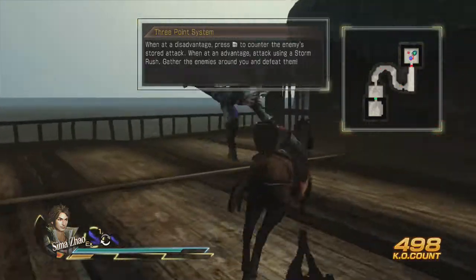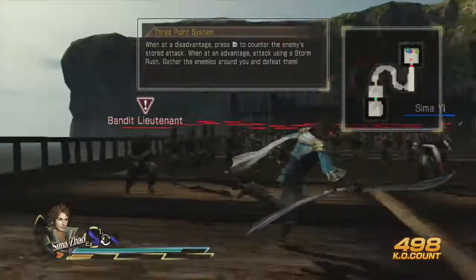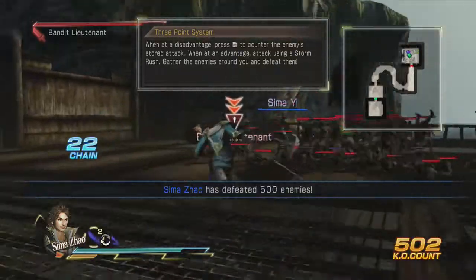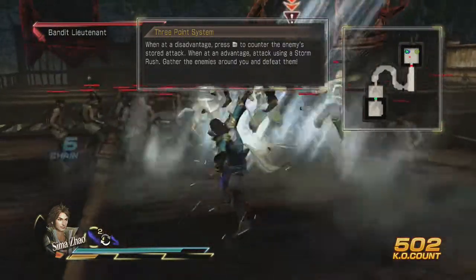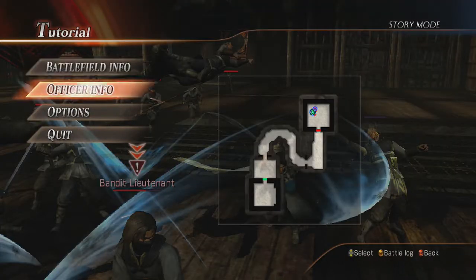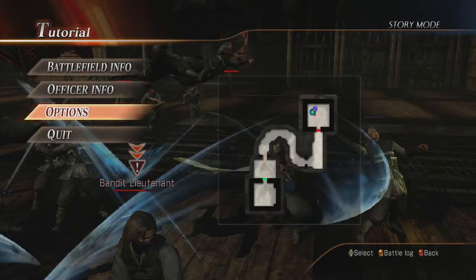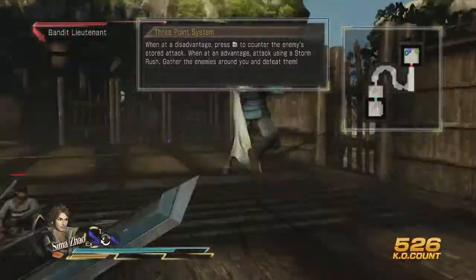Defeat an enemy using the three-point system. The three-point system once again is Heaven, Earth, and Man. See how he has an exclamation point above his head? We want to change that, so we switch weapons. I guess I have the same weapon — why are both of them Heaven? What a jerk. Well, doesn't matter anyway, we can take care of him either way.